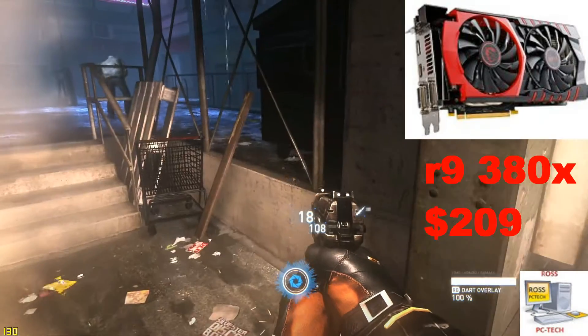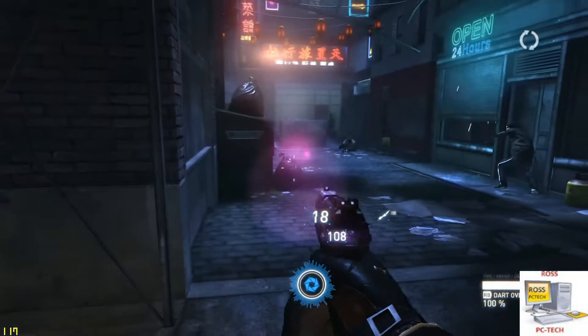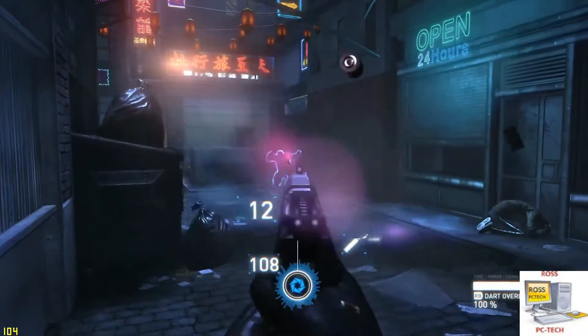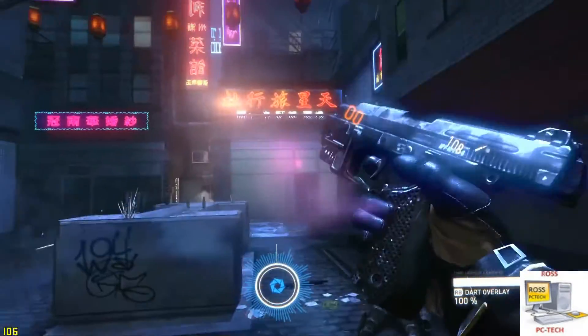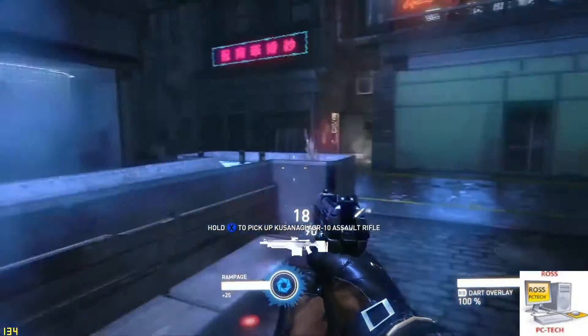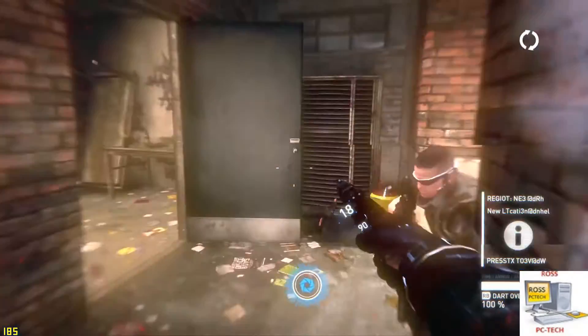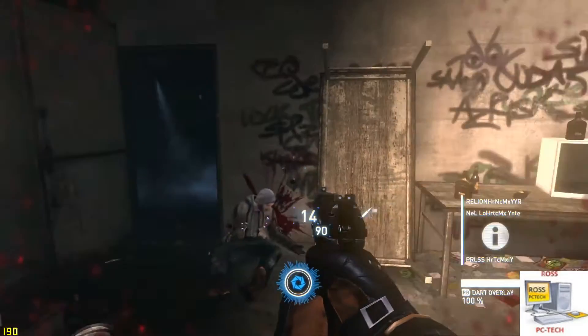Up second is the R9 380X. This card also comes with 2 gigs of GDDR5 RAM and comes in around $290. This card is also made by MSI and is overclockable. It's only a few dollars over the GTX 960 and offers better performance, but the drawback is it does consume a lot of power and dissipates a lot of heat. So if you're going to be running this card, make sure you have a case with good airflow.